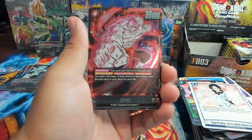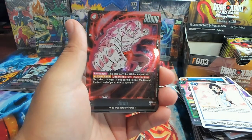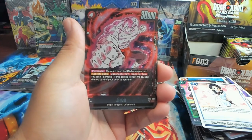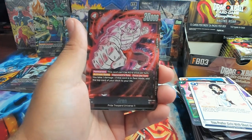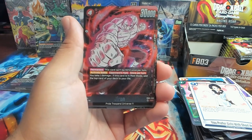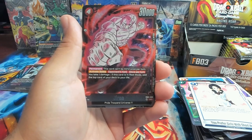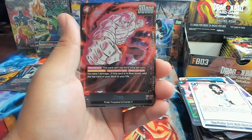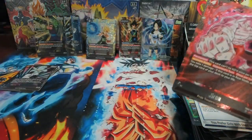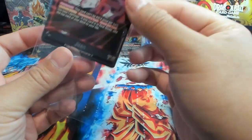And we have the boy Jiren — this guy is crazy! Permanent: this card can't be KO'd once per turn, so you gotta attack it at least twice to kill it. And it's got 30k power, that's pretty hard to do. Activate battle on your opponent's turn once per turn — if you take one damage and this card is in rest mode, add the top card of your deck to your life. That's crazy — red just got a way to heal, which is insane.